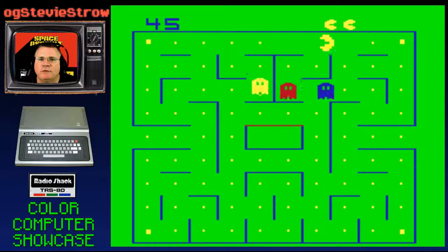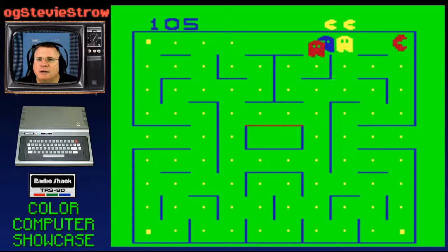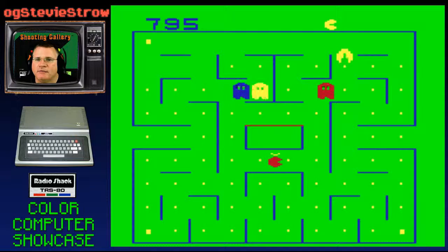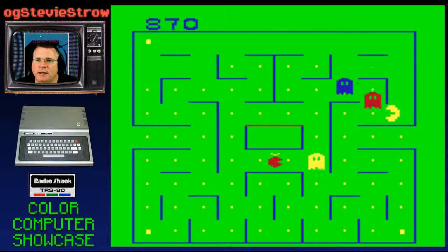I've shown you another one by Spectral Associates, which looks similar. This one actually is going out of its way to show us three different colored ghosts. The ghosts did not turn blue, I guess, because they're using blue as one of their colors. Similar to the other game, although this one is holding a little bit more faithfully true to where the tunnels were on the side. There are only tunnels on the left and right side of the maze.